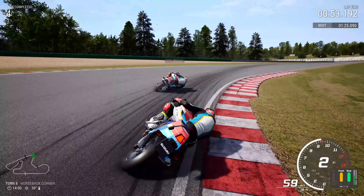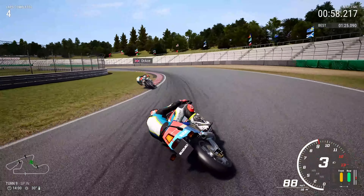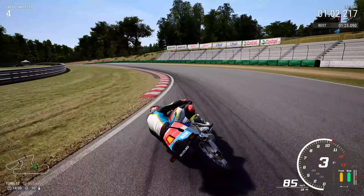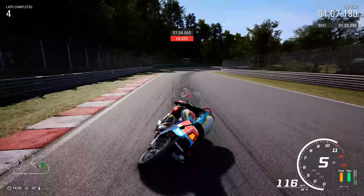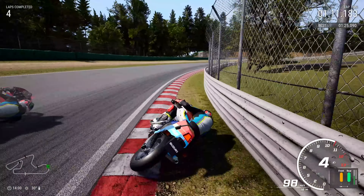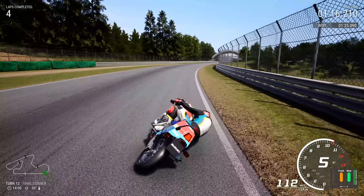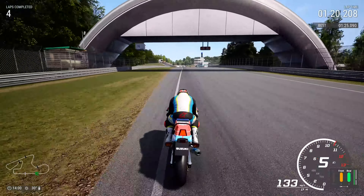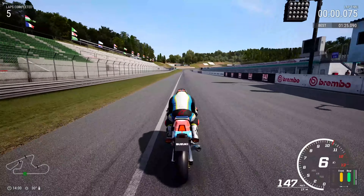Going tight to the horseback corner, we made a mistake in this left-hander and took to the grass. But we gained quite a bit of time — a significant amount. We might actually improve our lap time as we are now 52,000ths of a second down. Going into the 110R corner, very tight to the apex, practically running across the rumble strip. Bringing on the acceleration — let's see if we can get ahead of the ghost. We're not going to improve our lap time this time.